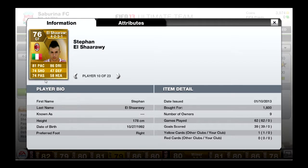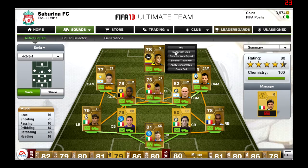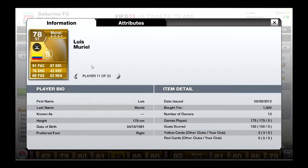And up front, the striker is going to be Luis Muriel, 1.6k — 91 pace, that's absolutely amazing, 87 dribbling, 76 shooting and 68 passing. For 1.6k he's absolutely a beast. He can run fast, he can dribble and he can shoot. Amazing finishing as well.